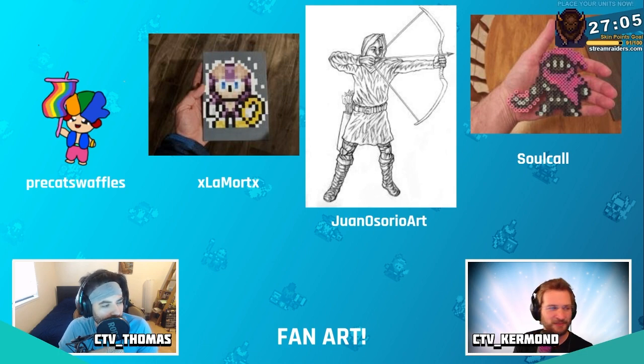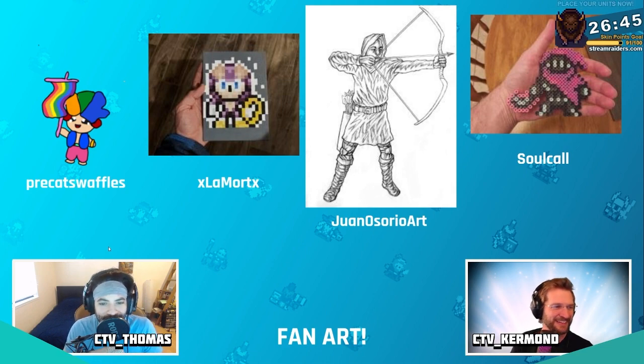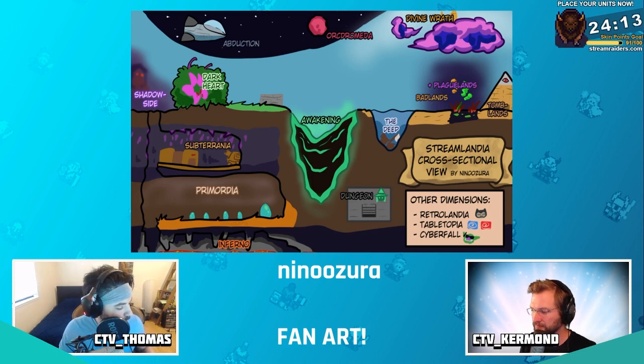The pride flag bearer is in the store for pride month — buy it now, 100% of the revenue goes to the Trevor Project. Amazing fan art here, thank you to all the wonderful community members. And we have one special piece from Nina Zora — a cross-sectional view of Streamlandia with nods to almost all the events we've done.